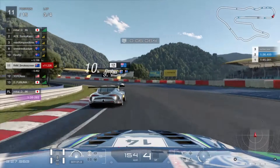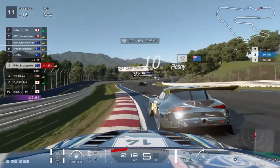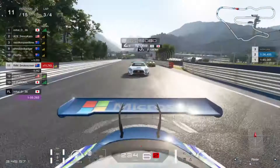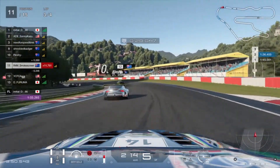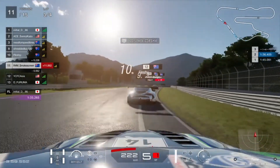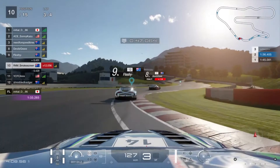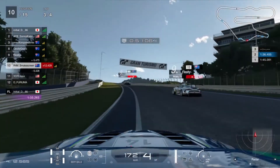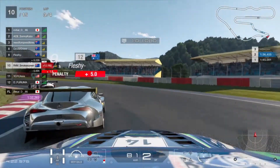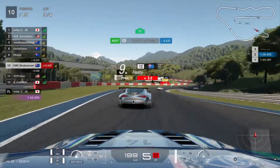Coming into turn one, braking nicely, trending towards the apex. Fleshy apexes way too early and gets a poor exit, so I'm looking up the inside on the S's. When you're on your own and perfect the line — I mean absolutely dead perfect — it's flat out through there, but if you get any ounce of dirty air you will have to lift on the first left-hander into the S's. Coming into the chicane, Fleshy comes with a return attack onto the Peugeot and sends it firmly into the wall — earning himself a five-second penalty. The Toyota FT1 up ahead has a one-second penalty, probably from exploiting track limits, and they'll serve their penalties coming onto the pit straight next lap.